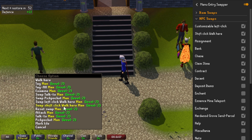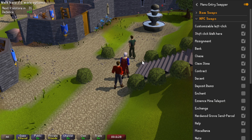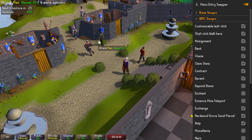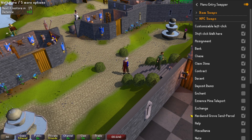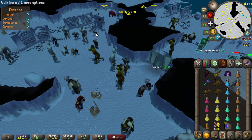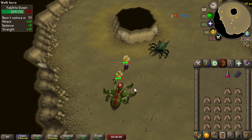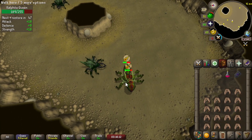It also lets you change the shift click option to walk here, but there's also an entire new option called shift click walk here. Once you hold shift, it will ignore every single NPC. Before, I can talk to this guy, attack these men, talk to Hans, attack the woman — but if I hold shift, nothing, I cannot click on any NPCs. This is really nice for avoiding clicking on NPCs when running through the God Wars Dungeon to the door, or for flinching bosses like the cave bug queen — you can hold shift to keep walking underneath the boss without having to right click and find the walk here option.